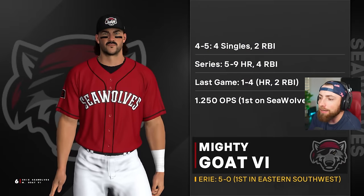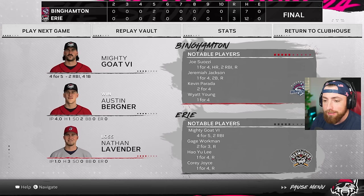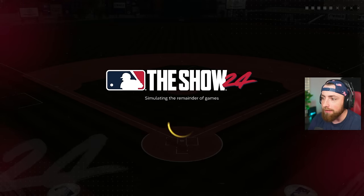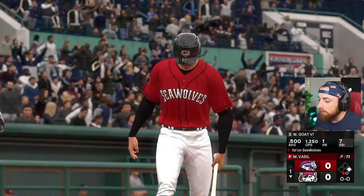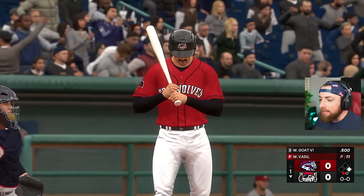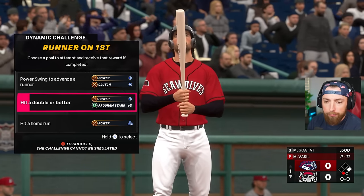We walk it off anyway! Let's freaking go - we get the job done. I ended up going four for five with four singles. Four singles - you didn't want an extra base hit or anything? Hey, I'm not complaining, I'll take four singles all day. We got a .500 batting average to start this career.